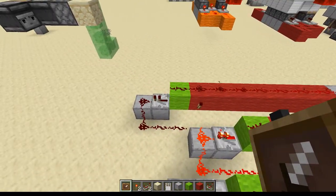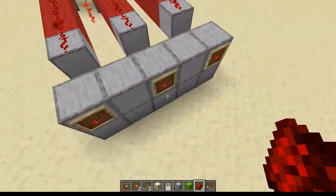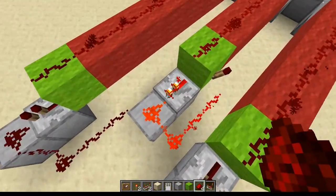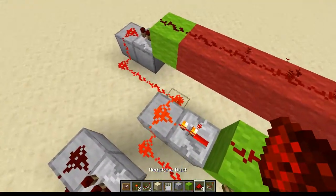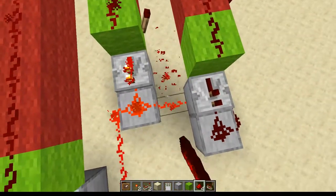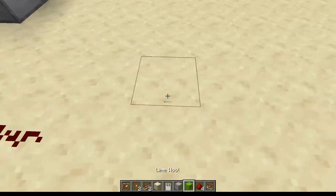When that torch turns off, the piece of dust should turn off as well. When we turn this around, the torch is on. For some reason this one is not working, which is irritating — but basically when you have them all linked up, when this one and this one are off, it'll go like that. Or you could link them all as separate lines to an AND gate.